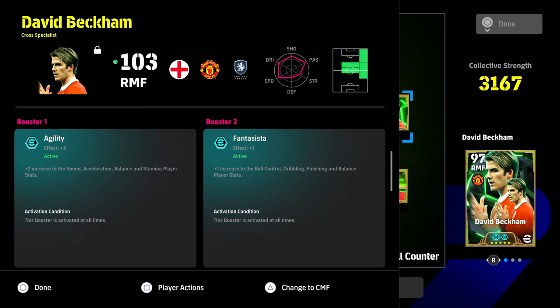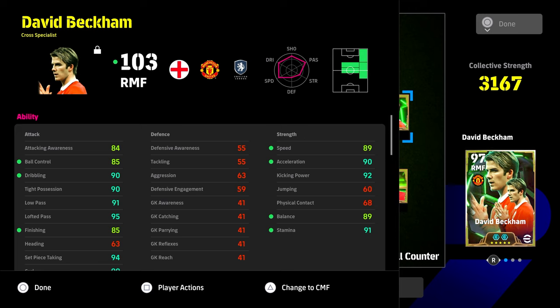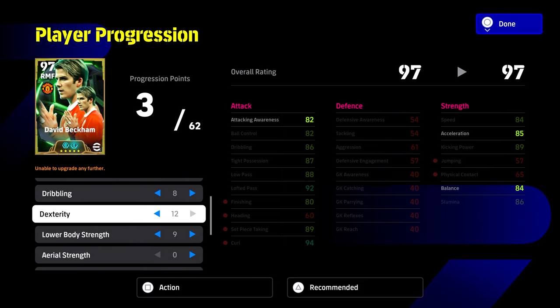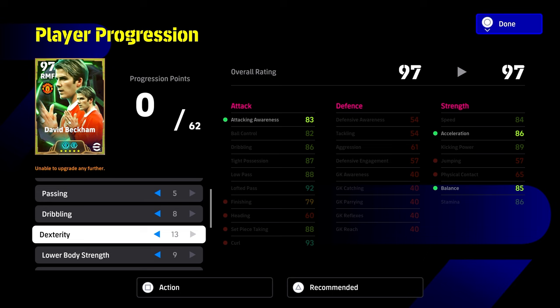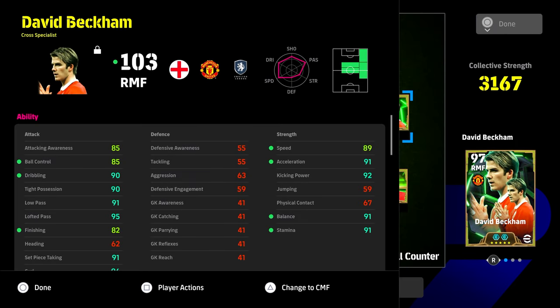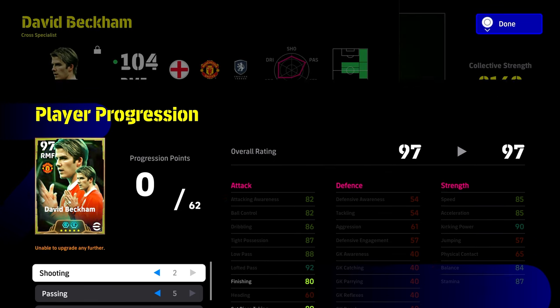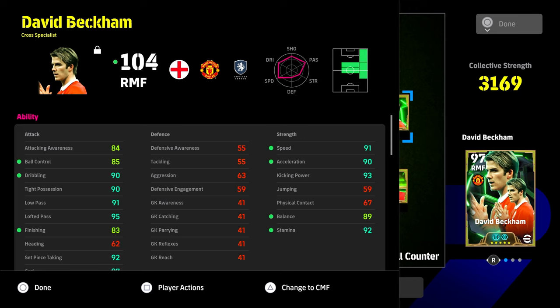We don't have 90 balance because we have the Fantasista. If you want to get him to 90 speed and 90 balance, which I think makes a difference, you could give him the agility booster and bring his finishing a little lower. Beckham isn't really a shooting-type player. If you take his shooting away with this build, even with the Fantasista and lower body, you still have 80 plus finishing and 90 plus acceleration - it's about that balance.